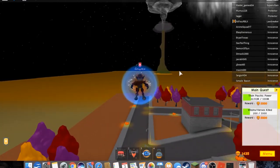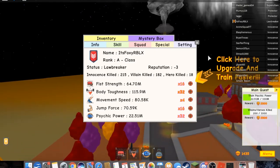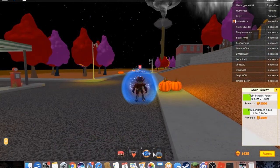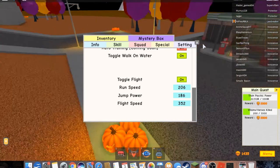I discovered that jump force is how you fly faster. I'm not sure if it's just a coincidence, but let me demonstrate. I'll put on the 100-pound weight, go to settings, and turn it on.